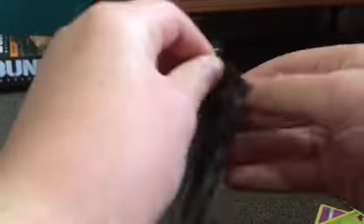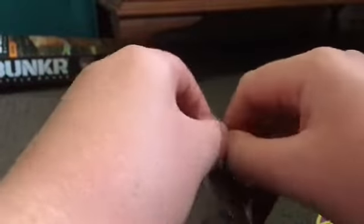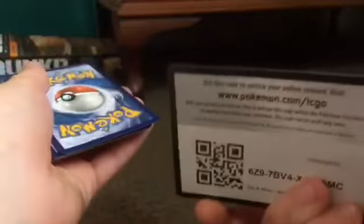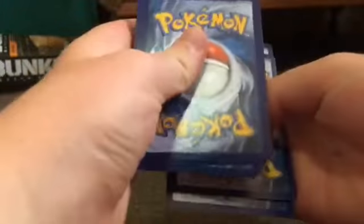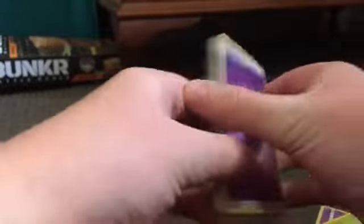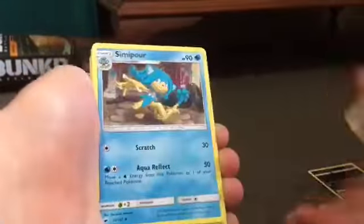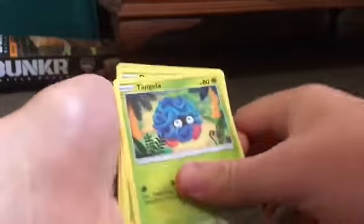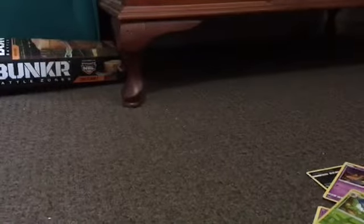Next we've got Burning Shadows. This part has a couple of packs that are the same. So, Energy, Simple, Noctowl, Electrobuzz, Rhyhorn, Sandygast, Hoothoot, Tangelier, Dirtpitter, SimSang, and a Holo Polysand. We got a Holo card.